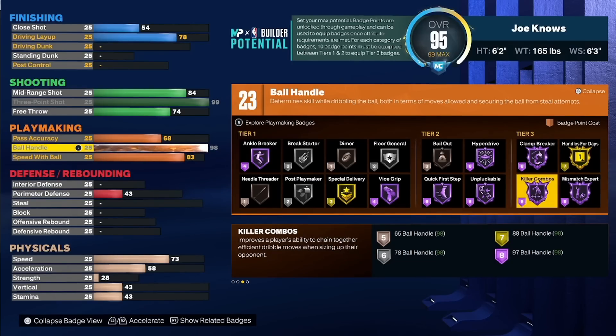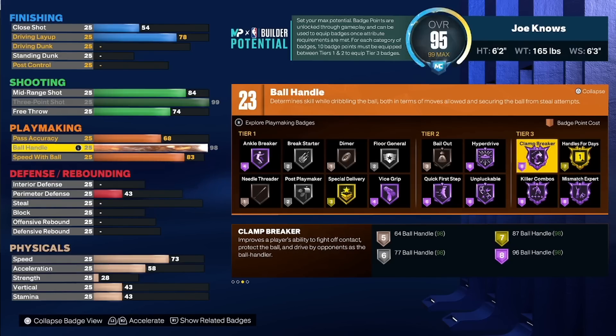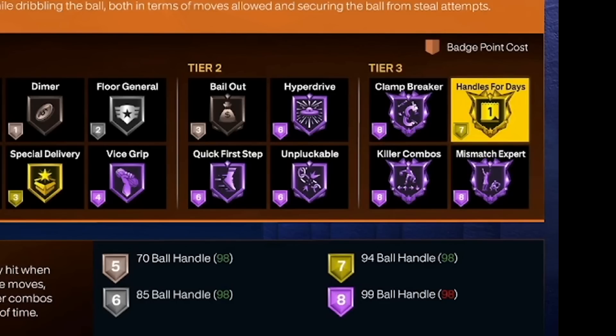You guys should have seen Joe Knows' video — go check it out if you haven't, where he breaks down all of this. The important thing about these badges is that you're going to be able to get so many of them. This is the biggest reason why we went for 94 ball control. The difference between silver and gold handles for days is going to be night and day, especially with the new adrenaline bars. So you're going to be able to get this with seven badge points, and with around 23 to 26 available, you're going to be able to get another one of these tier three badges for free.